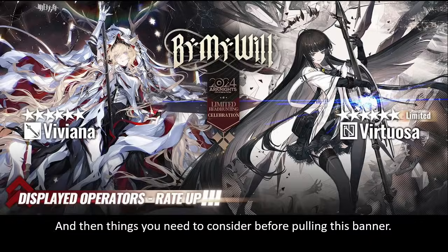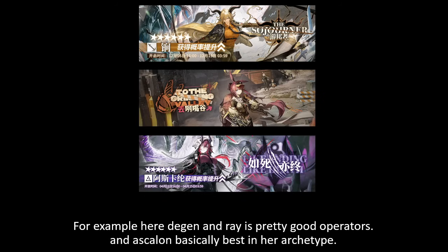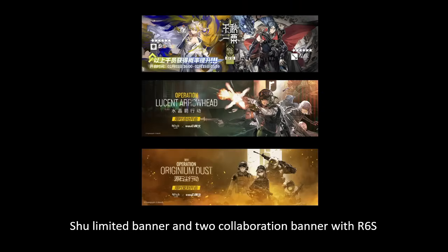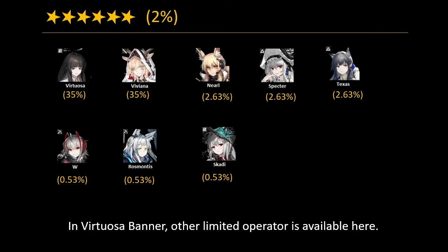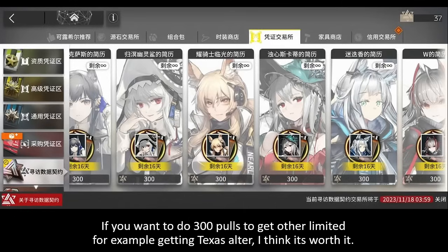Before pulling this banner, here are things to consider. There will be a lot of good banners coming — limited operators and collaboration banners. For example, Hoederer and Ray are pretty good operators, and Ascalon is strong in her archetype. There are two limited banners and two collaboration banners with Rainbow Six coming. Going back to Virtuosa's banner, other limited operators are available here and also in the spark shop.